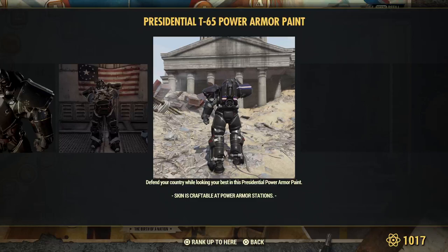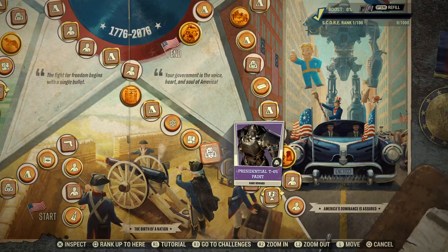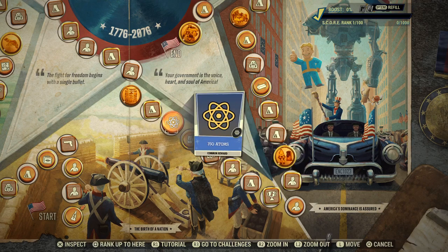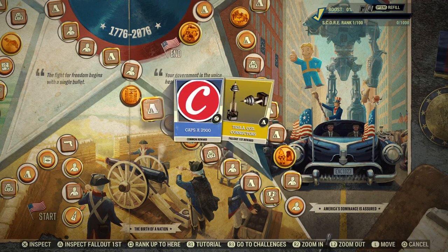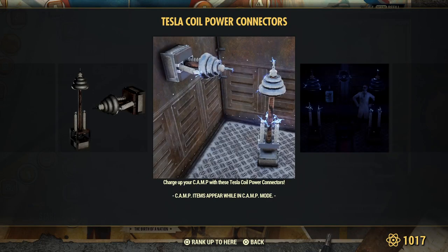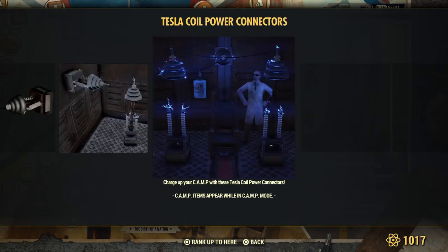T65. Stamps for everyone. Gold for Fallout First members. Atoms for everyone. Caps for everyone. And these are Tesla coil power connectors — they go in your camp, workshop, or shelter. It's like they throw off a little bit of electricity for special effects.